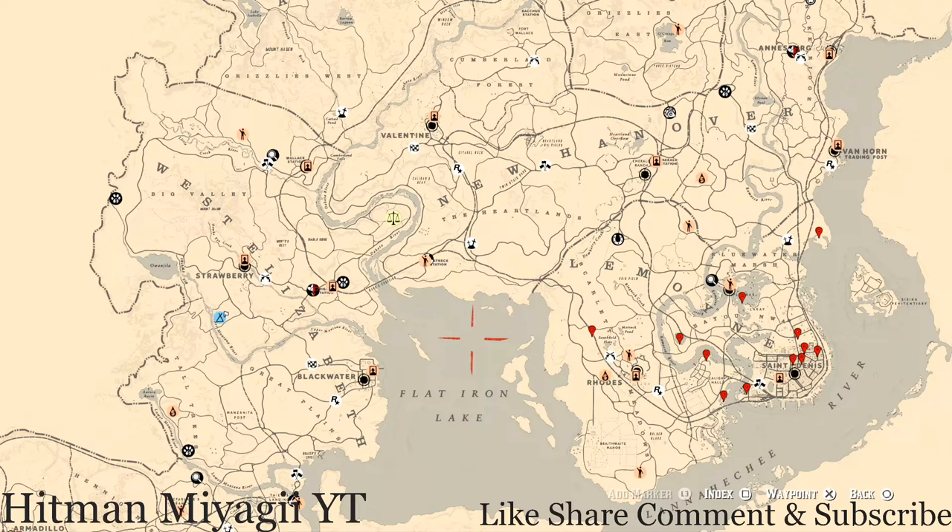What's going on, Hit Squad? It's your main man Hitman and I am back once again with the daily spawn updates for Red Dead Online. This is for the family heirlooms, all luxury, the coins, the arrowheads, the flowers, the antique alcohol bottles, all tarot cards, the bird eggs, and the fossils.